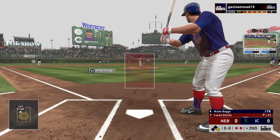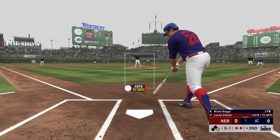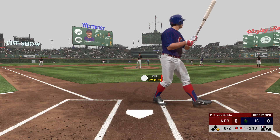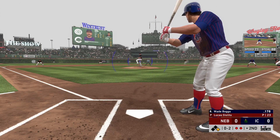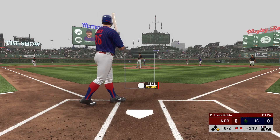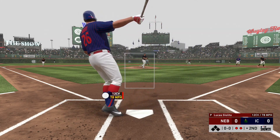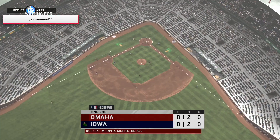Coming to the plate Wade Boggs, he takes his first cuts in this one with a man at first and two away. Swung on and missed — 0-1. In front of the changeup and he can't keep it fair — two strikes on him now. This is drifting foul back into the stands. A swing and a miss as he chased with two strikes — and that will retire the side.